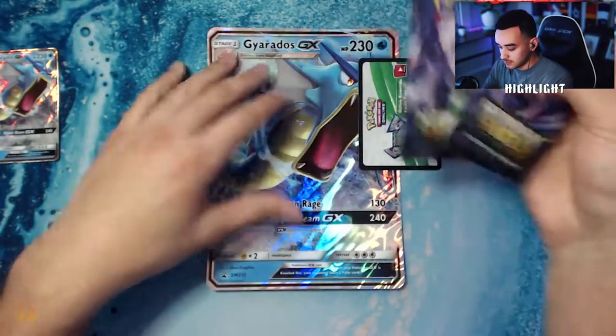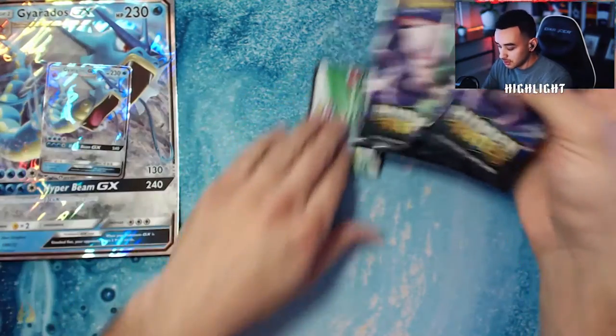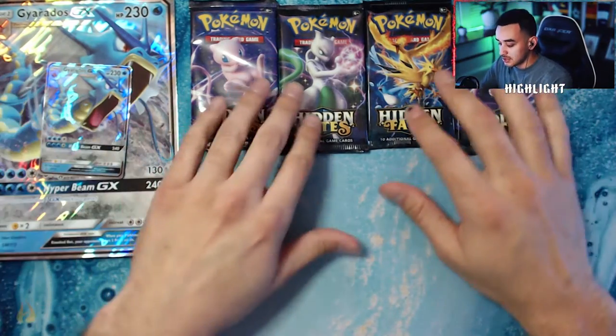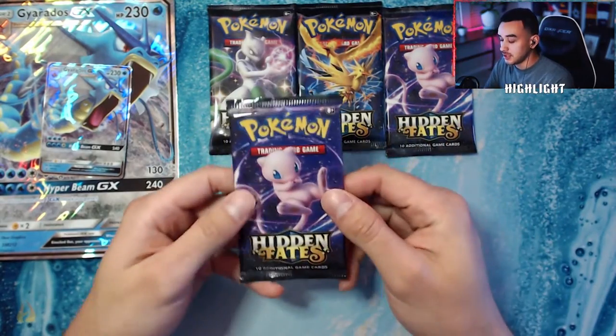We also have the big promo card of the Gyarados GX. Let's go ahead and get into this pack opening — we'll put the big Gyarados and the baby Gyarados together in the corner, lay the four packs in front of me, and let's get going. First pack, we'll do a Mew pack since we have two of them.